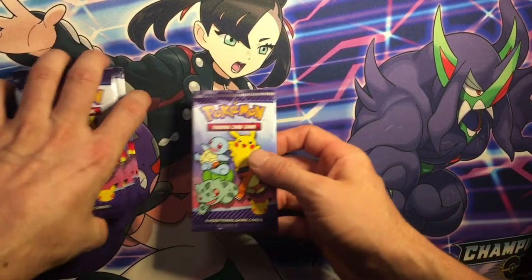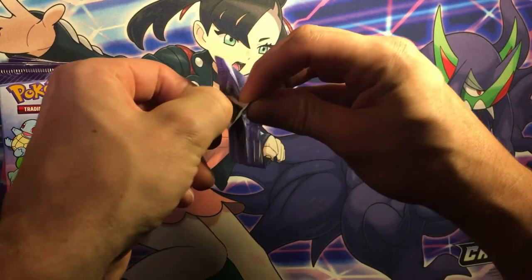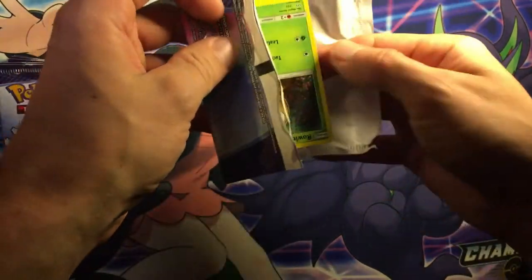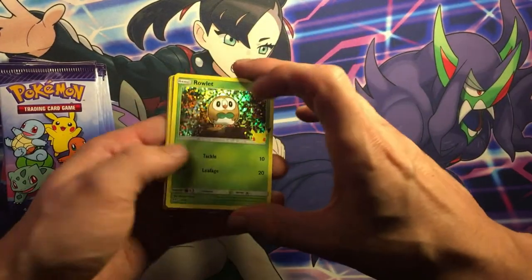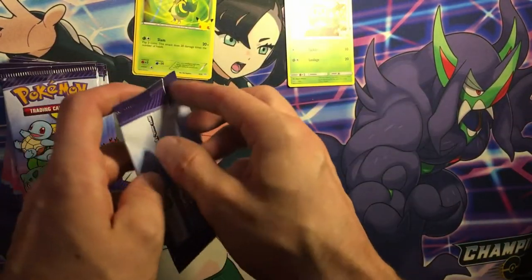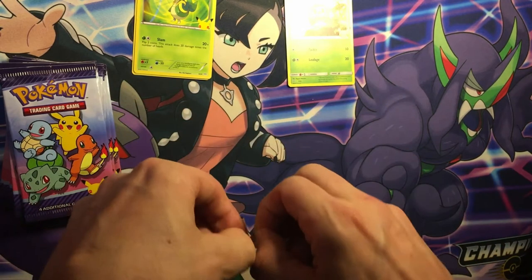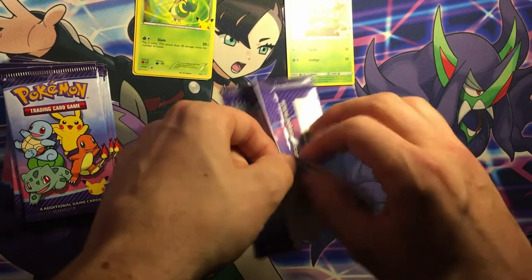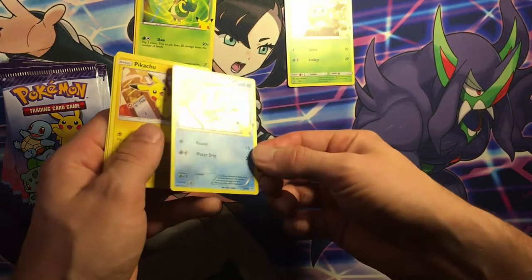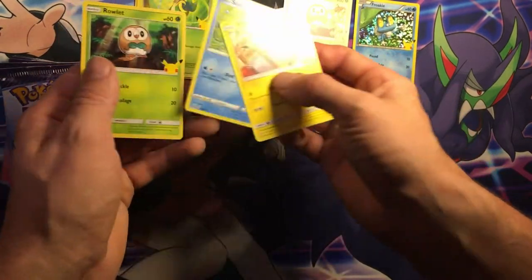Let's see what we got for Pokémon. Starting off with the Rowlet, Snivy - I need the Rowlet as a holo though. We got a Froakie - look at all the bleed on there. Whoa, we got a Pikachu and a Rowlet.